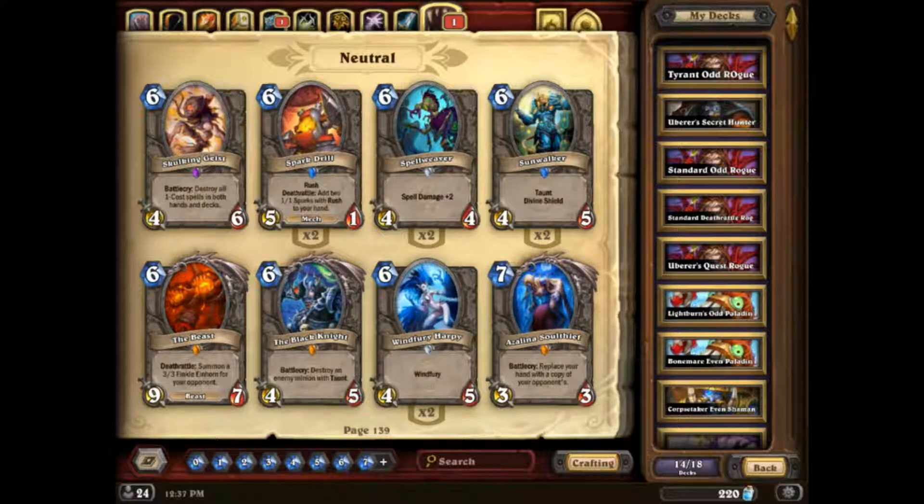So yeah, the mana you would typically use to just gain all that armor could be used in different ways — to extend your own board, develop extra threats, or put extra cards in your deck like Dead Man's Hand. Combo decks specifically in Druid are as strong as they've ever been, because Druid has that insane core we looked at while reviewing deck lists. There's really no bad matchup for Druid in the post-Boomsday meta.